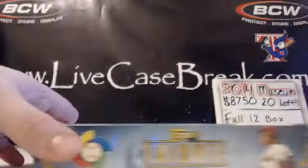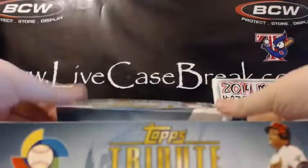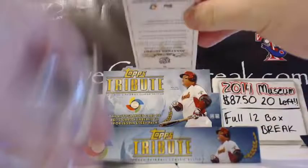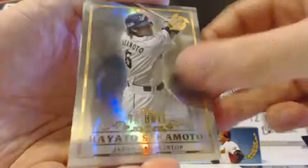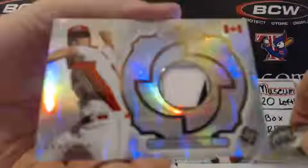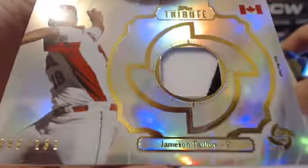Alright, WBC box for DK. Good luck. Pack by pack with this — fatty first. We've got Jameson Taillon. John Luke Roy and Sakamoto. Jameson Taillon, two-color, out of 131. For the hits: white and black, Team Canada, game used.